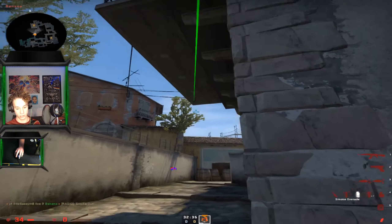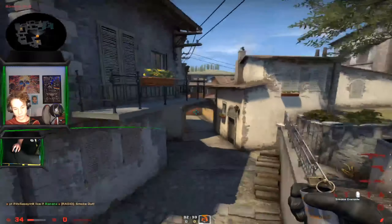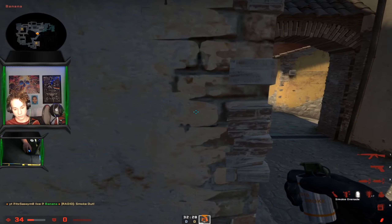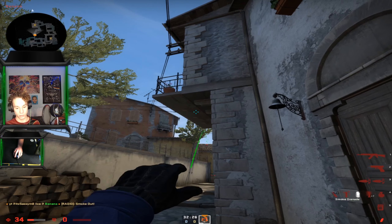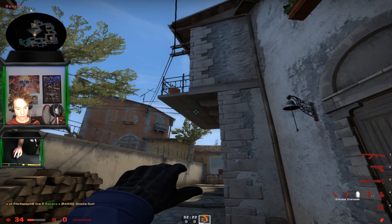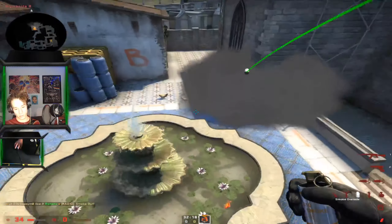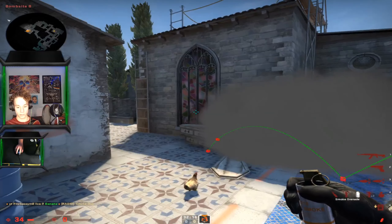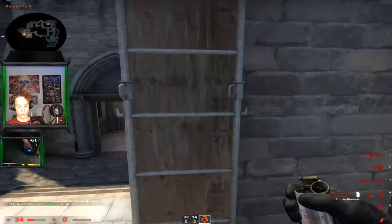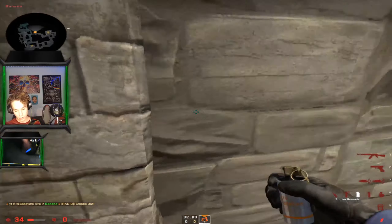Next, if you want to smoke off coffins on the run, come in like this — it's a feel thing. I need to go a little bit more to the left. I aim at tree height if I can see it, something like that, and that will smoke off coffins. I'll fiddle around with it — I'm not perfect at it either.